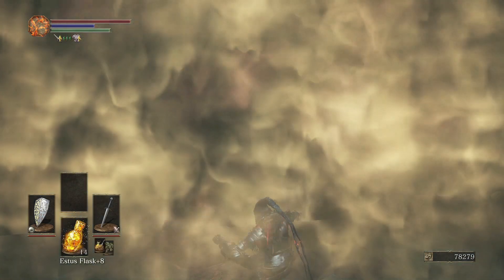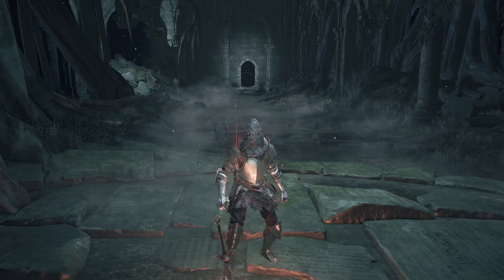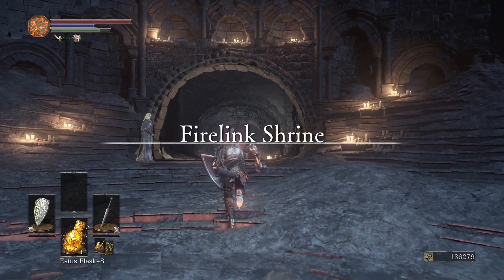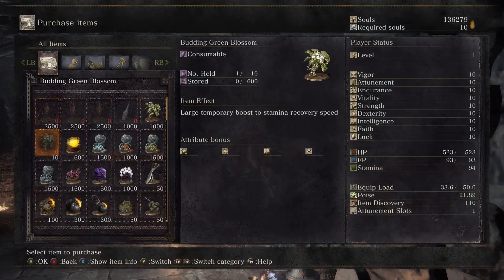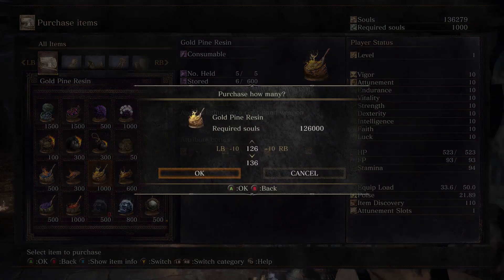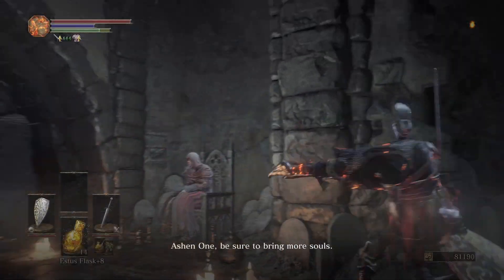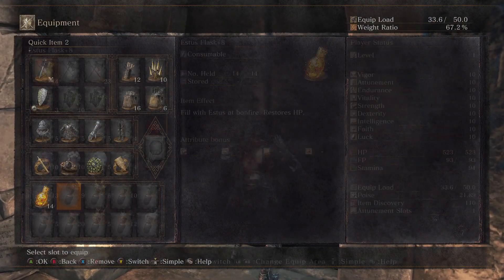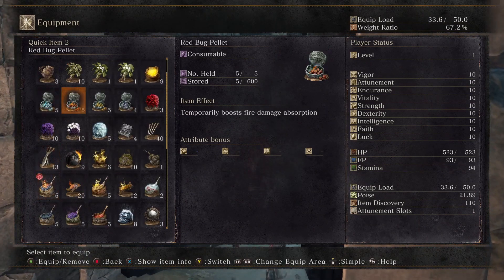After defeating Oceiros I sit at a bonfire and take a quick trip to Firelink Shrine to spend all the souls I got. First I head to the Shrine Maiden and buy a whole ton of gold pine resin just to make sure I never run out. Back at Oceiros I keep going through the door behind him and start prepping for the next boss in my inventory.